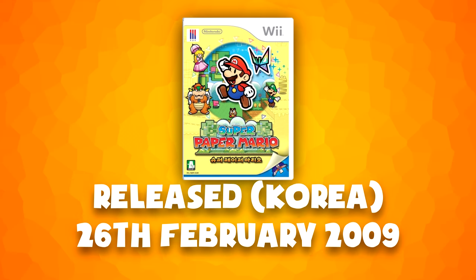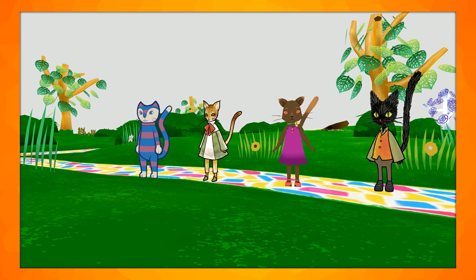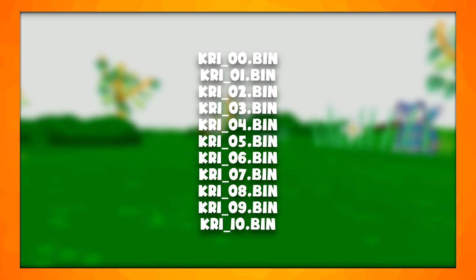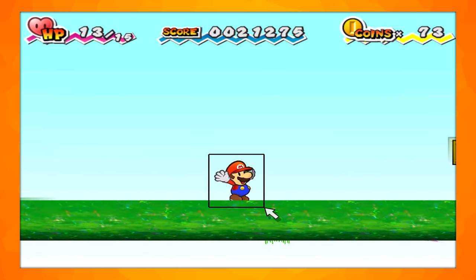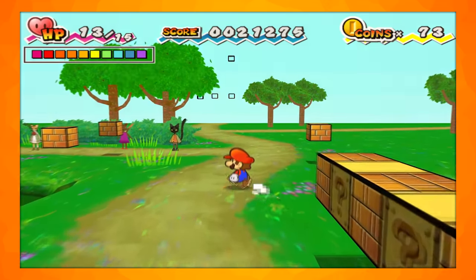The Korean version, released two whole years later, contains some extremely strange unused levels and even cat people. Looking into this version's files, we can find 11 unused levels, which all contain clues towards a scrapped, cancelled game from Intelligent Systems. Most of these levels only display properly in the 3D mode, showing us that these were likely not intended for Super Paper Mario. All were created after the game's original release.